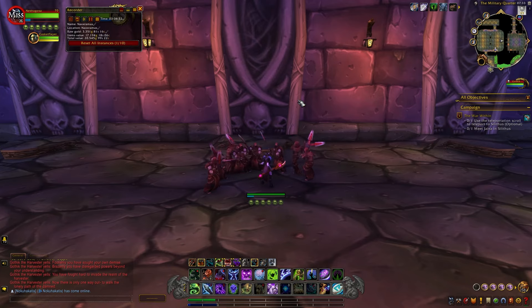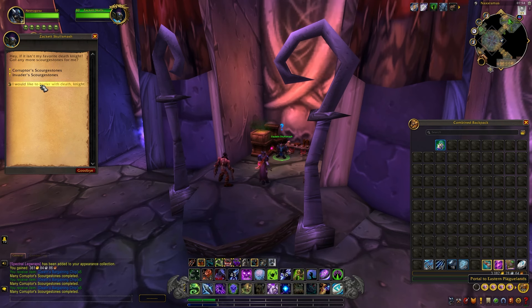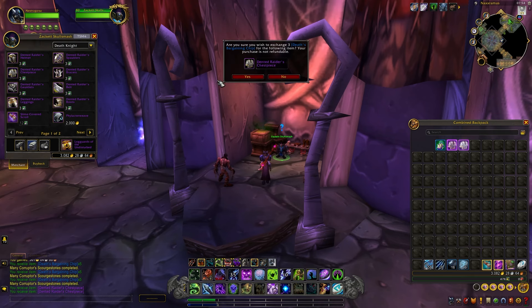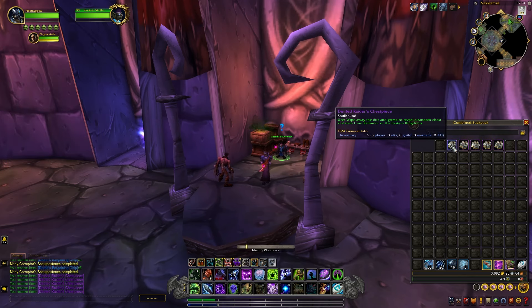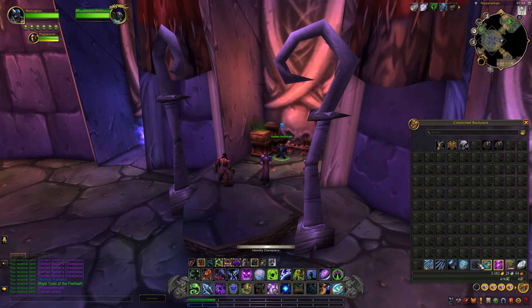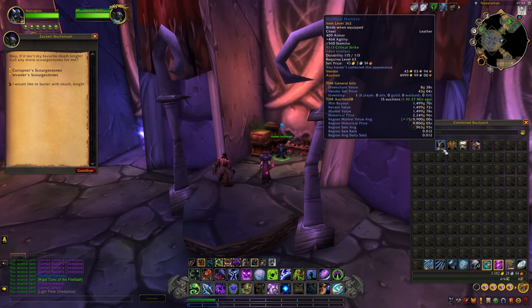To maximise your gold-making potential, it's best to run this raid on as many alts as you possibly can. With those 15 Scourge Stones, after finishing your run, head over to Zacharit's Skull Smash. Once you've completed Naxxramas and the quest chain, he'll be standing in the centre of where you portal in, and you can hand in your Scourge Stones. You can then trade them for dented Raider Helmets or any of the dented sets — shoulders, chest pieces, an array of different sets. The exchange rate is 3 Scourge Stones per Helmet, so with 15 stones you'll receive 5 dented Raider Helmets per character.